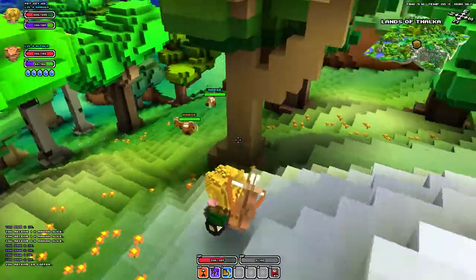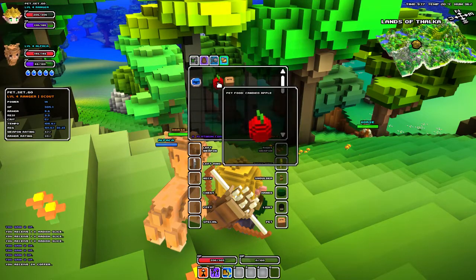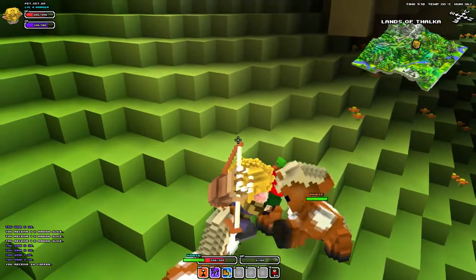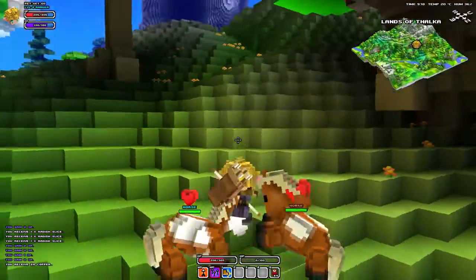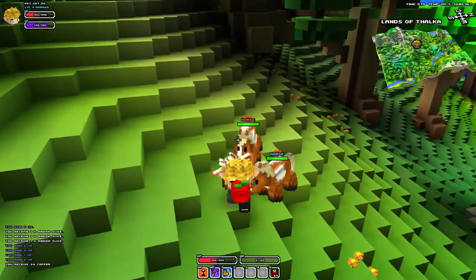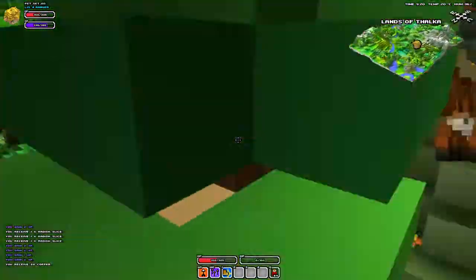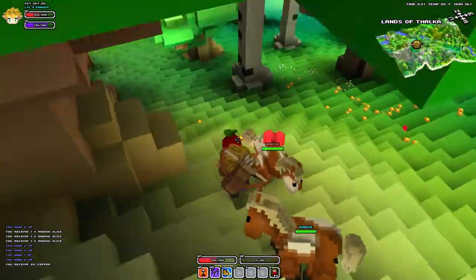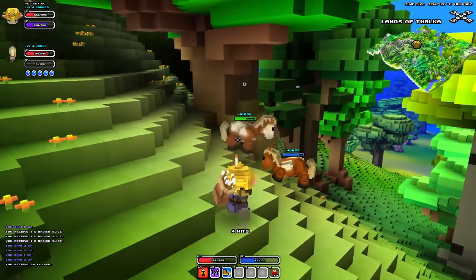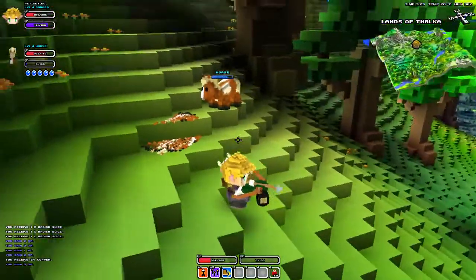All right guys, we have come across some horses, so let us go ahead and tame that higher level one. What you need to tame horses is a candied apple, which is pretty straightforward — horses like candied apples. They're both fighting for it! I'm sorry, eat my apple. Am I going to get the bad one? Yes, I am going to get the bad one. Get away from me! All right, we got him. Nice. So now we can take care of this horse. Time to move on to the next pet.